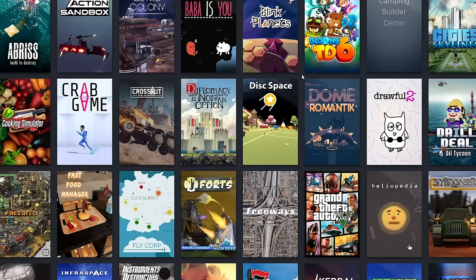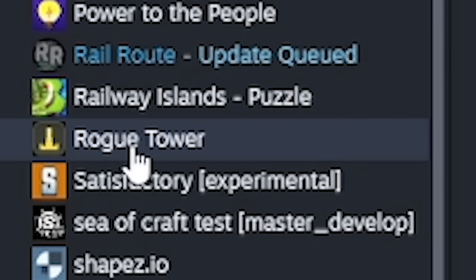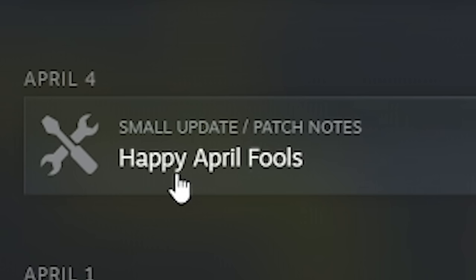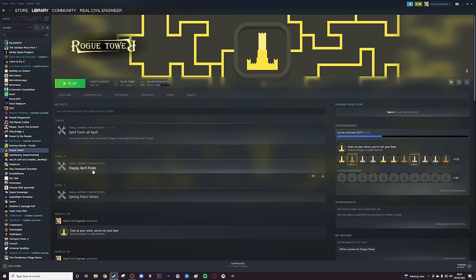Hello fellow engineers and welcome to my Steam account. Now if we head over here and we click on Rogue Tower, some of you with a keen eye may have noticed this — a happy April Fool's patch. Now annoyingly I missed it, but after speaking to the devs, they've added it for all of us to try.